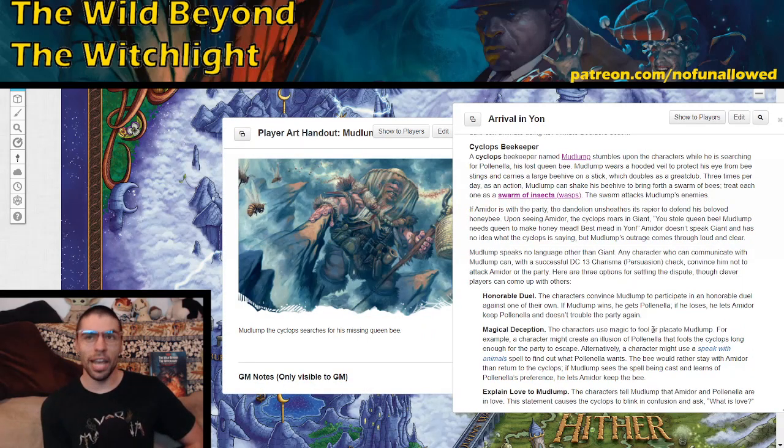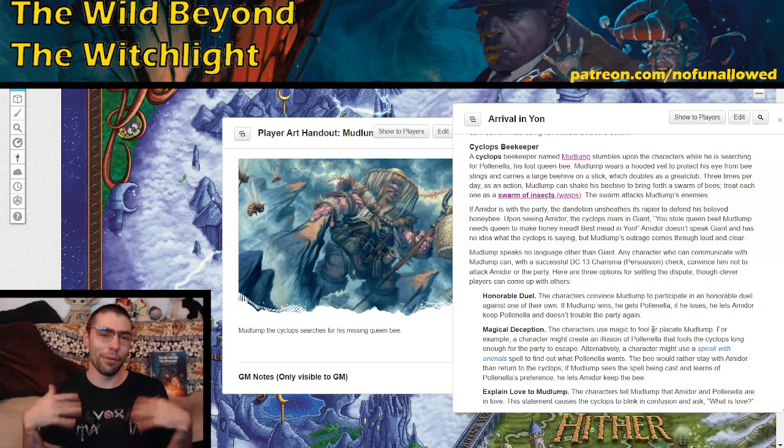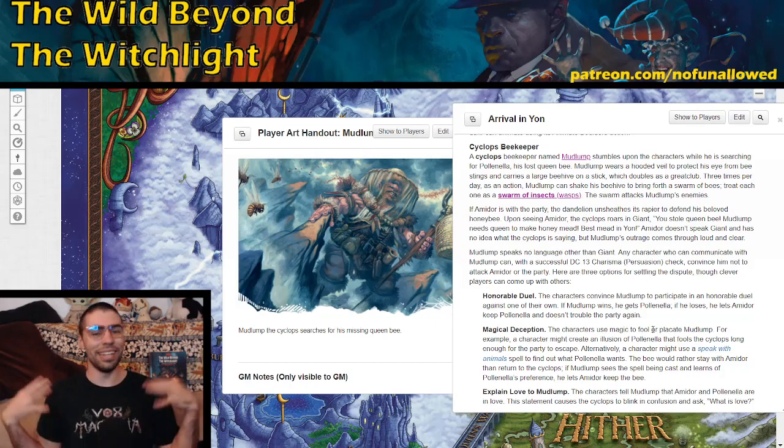Next, we have the Cyclops Beekeeper. A Cyclops named Mudlump stumbles across the party and immediately spots the missing Queen Bee — Paulinella, who Amador is protecting. If this event happens before your players meet Amador and Paulinella, it foreshadows that they should look out for a missing bee. If it happens after, it'll definitely come to a confrontation, since Paulinella doesn't want to go back. I'll also note that everything in the Land of Prismere should probably speak the same language to keep things inclusive and fun, since the Cyclops screams in Giant: 'You stole Queen Bee! Mudlump needs Queen to make honey mead — best mead in Yon!'